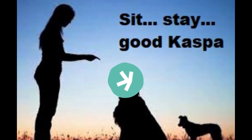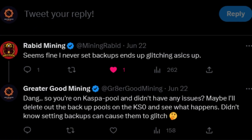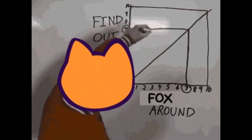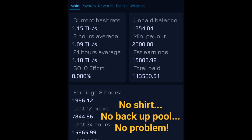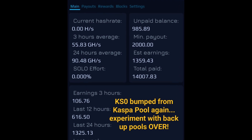Let's talk about mining pools. My friend Rabid Mining gave me a tip and I'm so glad he told me this. He said in a tweet that he does not set backup pools for his ASICs because it tends to glitch them out. So I decided to FAFO for science — I set my KS1 up with no backup pools on Kaspa Pool, and left my KS0 with the backup pools I had when I initially set it up.